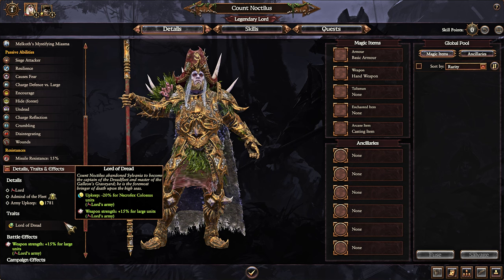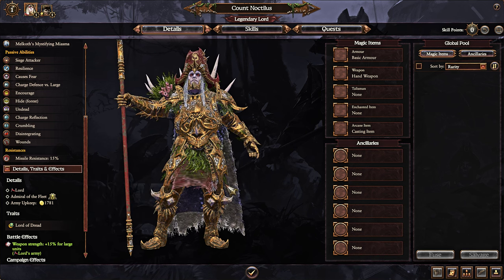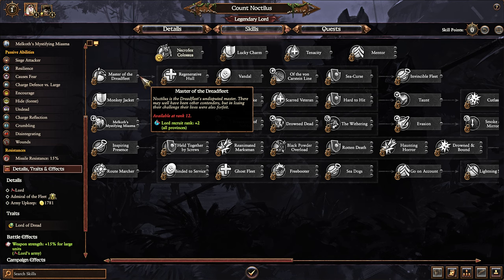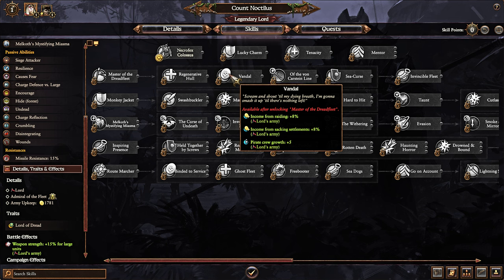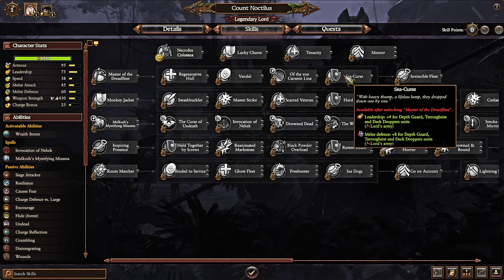Weapon strength plus 15% for large units is useful for the melee benefit of Necrofex Colossi and large units in general. In terms of his special skill line, he gets lord recruit rank plus two all provinces, casualty replenishment, local recruitment capacity, income from sacking settlements, power crew growth plus five, income from raiding, regeneration, causing terror, leadership benefits, and melee defense benefits for depth guard, terror guys, and deck trooper units.